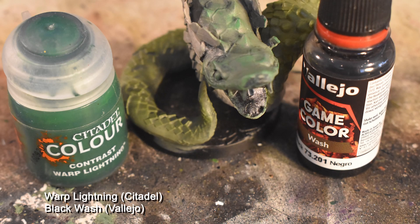We're now going to use Contrast Warp Lightning all over the shedding head, and once that's dried, we're going to go back and Blackwash the entire mini. Be sure the contrast paint is completely dry before you do this step, or else it's going to mix together and look absolutely awful.